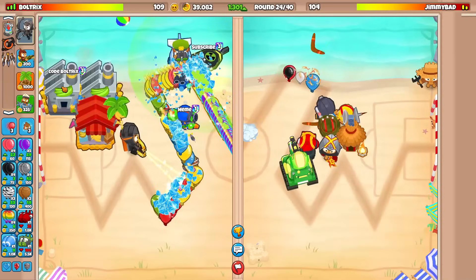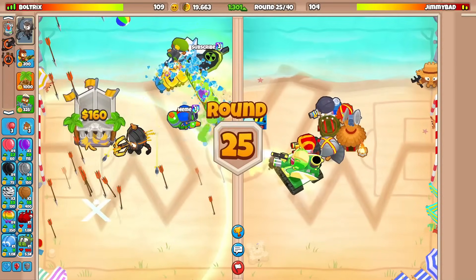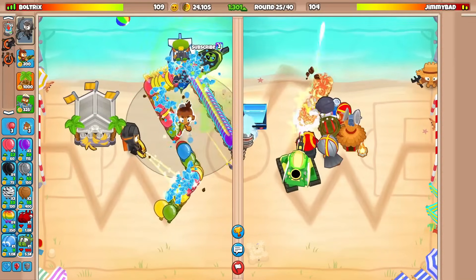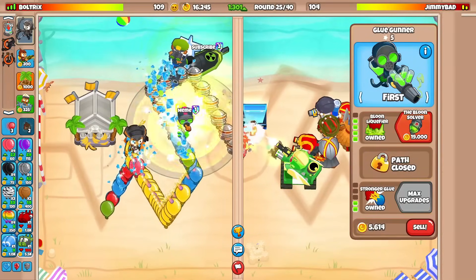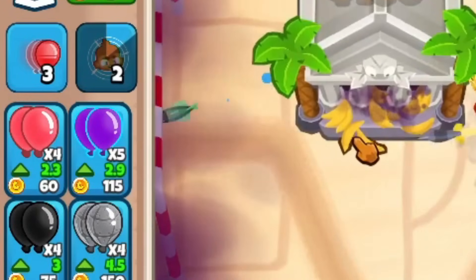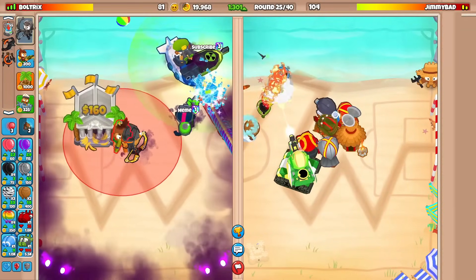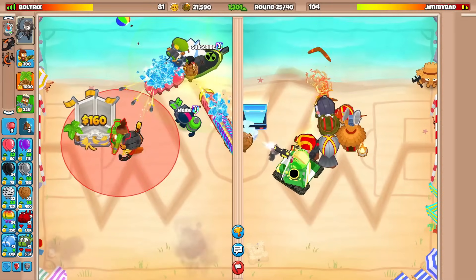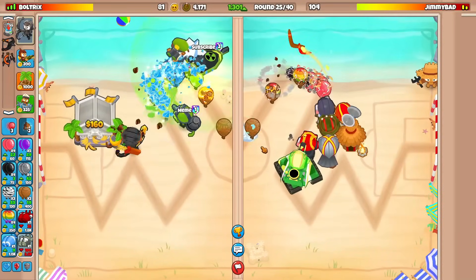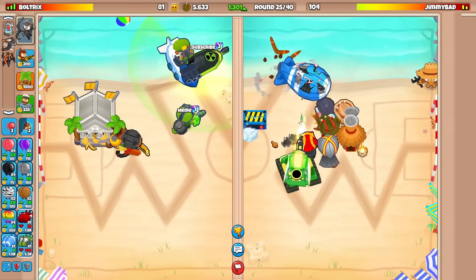Going for this upgrade — do we have to use Quincy level 10? Yep, fortified ceramics somehow made it through. We're good. Actually going to sell that, and... oh my god please tell me we're fine. One fortified lead made it through. Oh my goodness — we need a glue right here because he won't stop with the purples. You're so dead to DDTs on round 26 — it's not even funny.